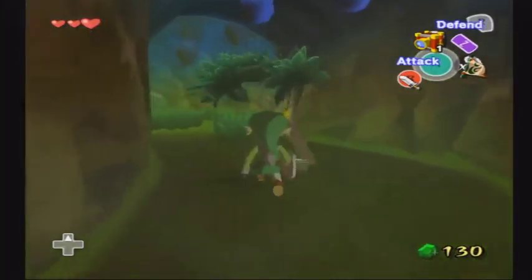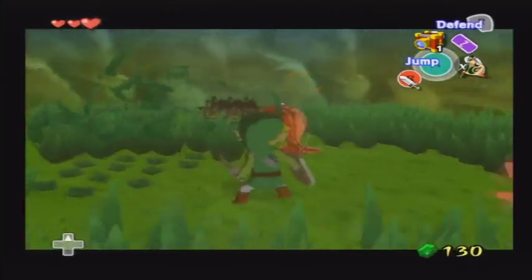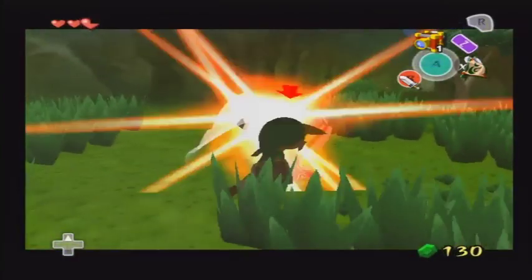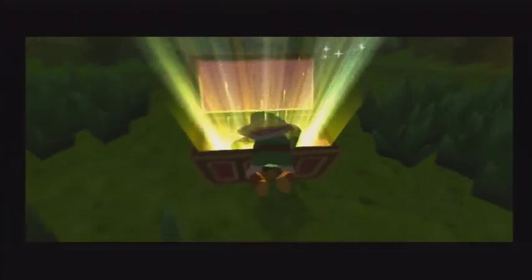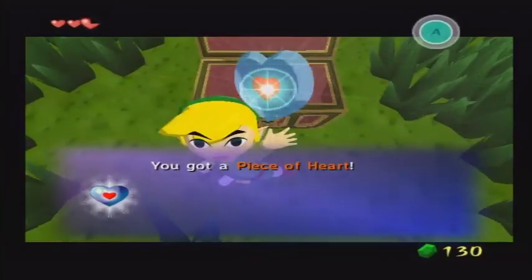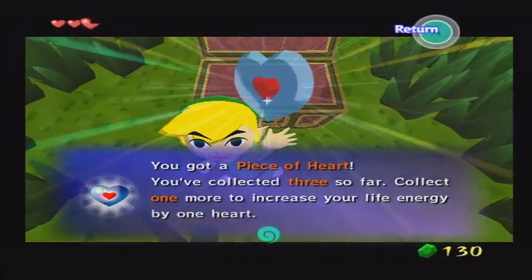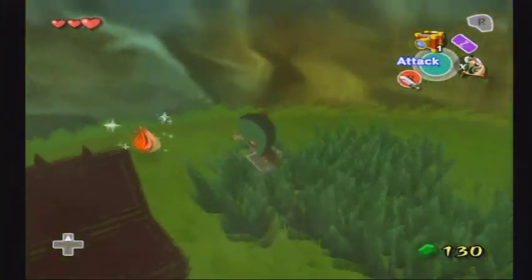I'm going to grab some rupees while I'm in here. If you go all the way to the end and open this chest, we're going to get ourselves a heart piece, which is perfect. That's three so far — I need one more and I'll have a full heart.